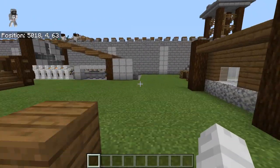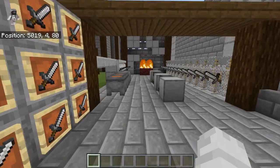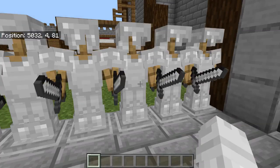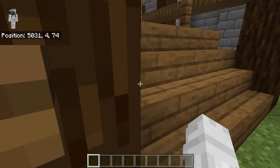In here we've got some stables for our horse, over here we have a pile of hay. And here is the forge or blacksmith — this is where we get all our swords, tools, weapons, and armor.